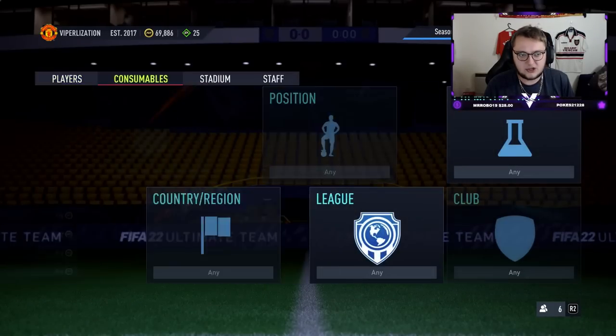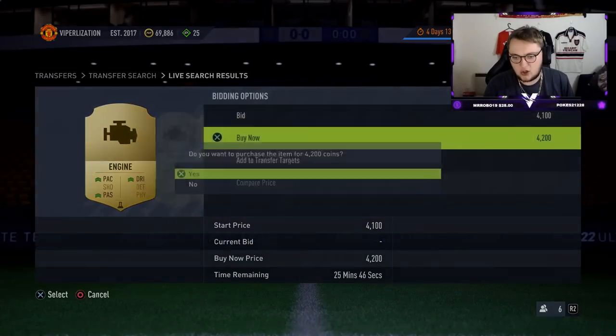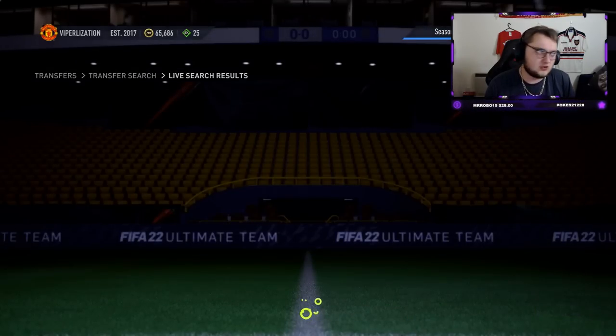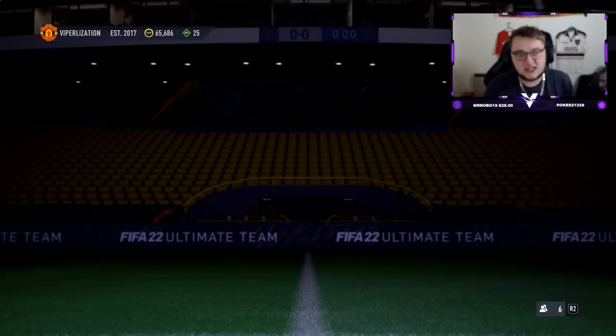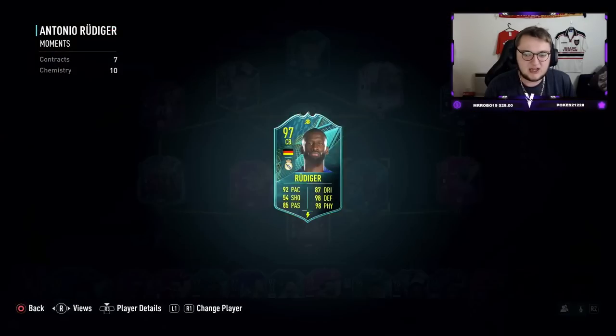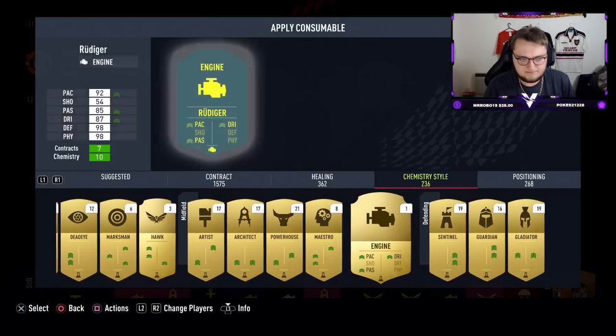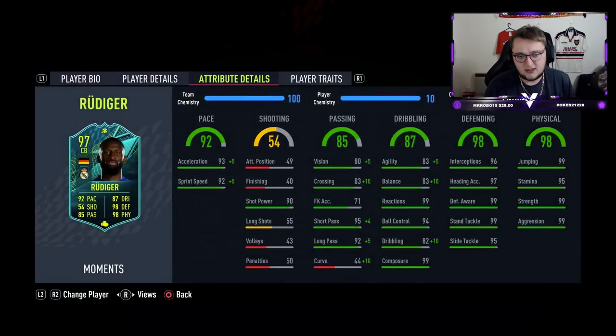The reason I think the engine is going to be really good on Rudiger is because of how this game plays now — we're needing lots of good agility and balance on your centre backs. We're going to get a small pace boost, a small passing boost, but more importantly a big boost to the agility and balance. Taking it up to 90 balance and 88 agility. Applying that: plus 5 to pace taking him up to 97, 98 acceleration, short pass maxed out, long pass almost maxed at 97, and 88 agility and 93 balance. This card is ridiculous.